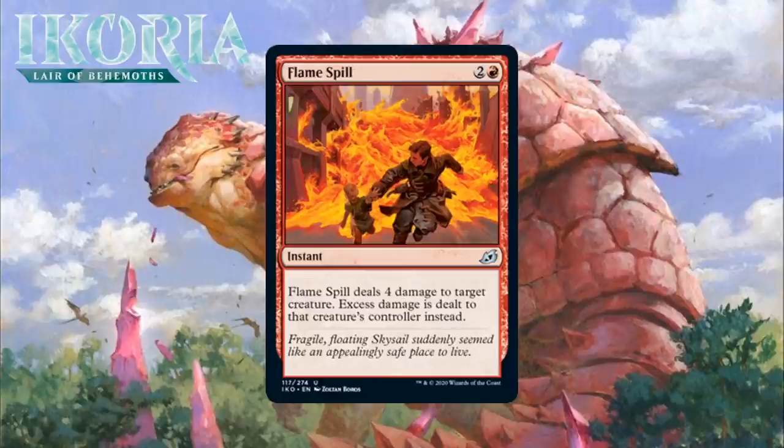Next up, it's Flame Spill, which for 2 generic and a red is an uncommon instant, and it deals 4 damage to target creature. Excess damage is dealt to that creature's controller instead. Back-to-back really good premium red removal spells. 3-mana for 4 damage at instant speed is usually good enough for a B-minus at the very least, and the additional value this gives you is nice, as you can use it to do some damage to your opponent too. Sometimes killing their X/1 and doing 3 to them will just be game over. This is another premium red removal spell and another B.